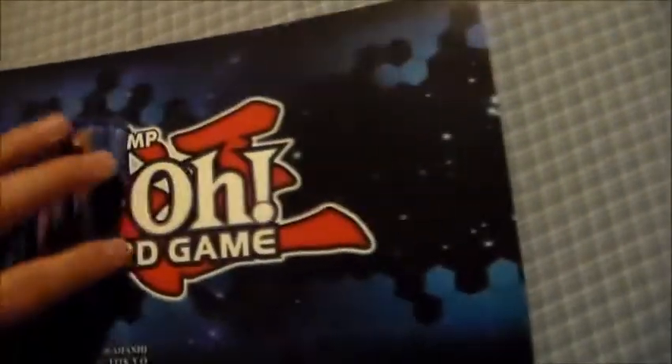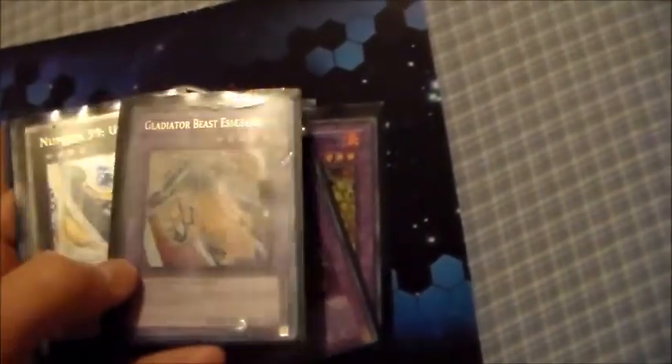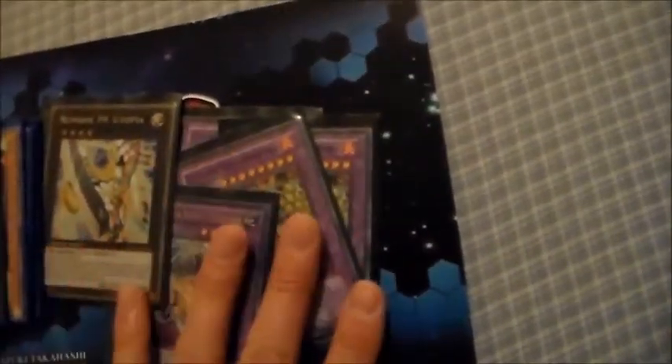For the extra deck: three Gazarus, three Heraklinos, a single Esedari, and one Utopia. All of those are relatively easy to get out.